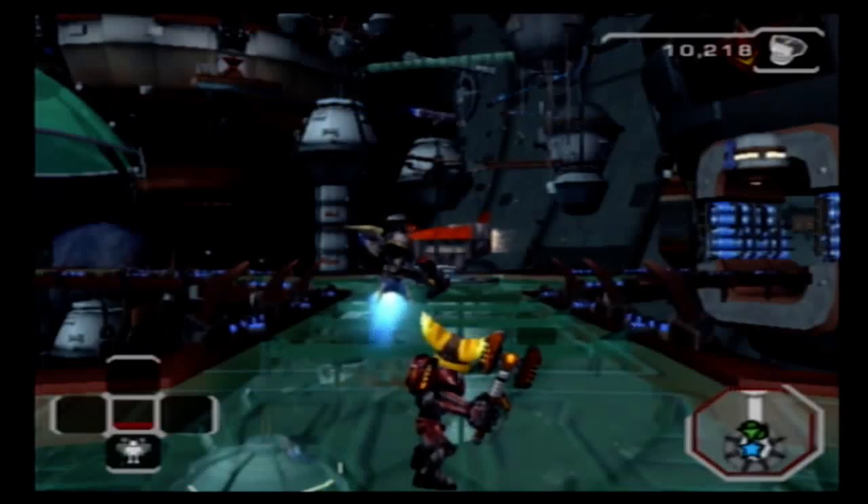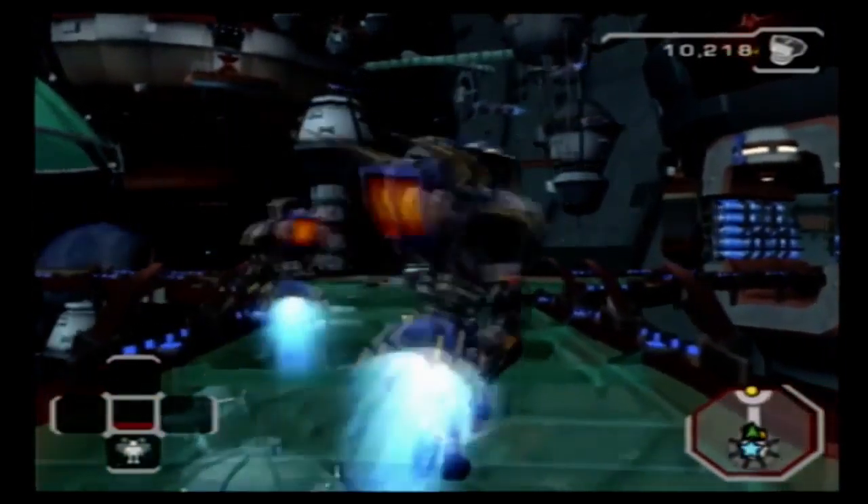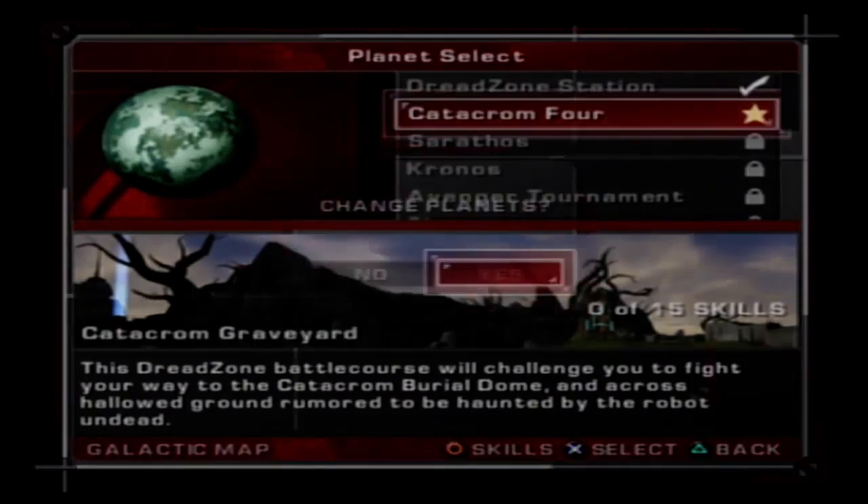Hey guys, what's up - we're back for more. Let's play Ratchet Deadlocked. Last time we began the let's play and we defeated our first arena battle. This time we're going to continue on. Last time I ran out of ammo - I completely forgot that you start with a magma gun. I thought we had to buy that, and yeah, it kind of screwed me in the end because those little balls and those little green guys kept getting me.